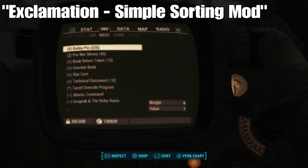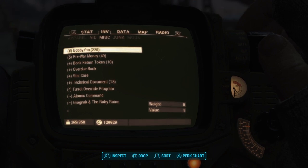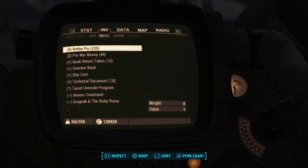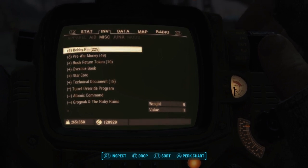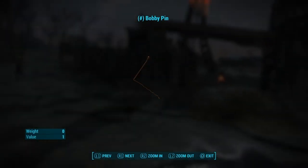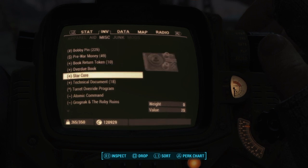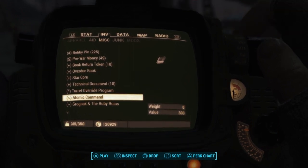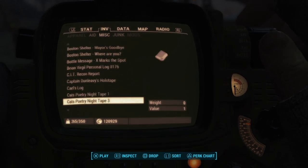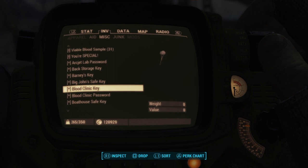Next up we have Exclamation Simple Sorting Mod and it's by Lost Tarot. Pretty much what it does is in your miscellaneous section, it adds short tags in brackets to better sort your inventory. It removes weight from quest items and makes sure they won't be scrapped. Going down the list from the top: hashtags are for tools — bobby pins are used as tools so those will be at the top. For currency or valuables, there's a dollar sign. For collectibles, it's marked as a plus sign. For hack holotapes, there's an up arrow. For Pip-Boy games, there's a squiggly line.